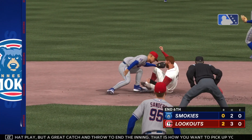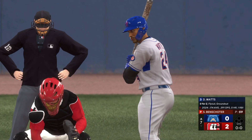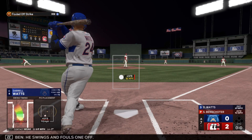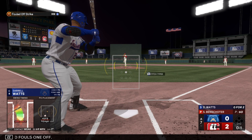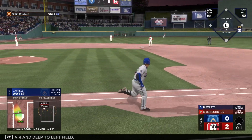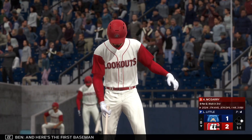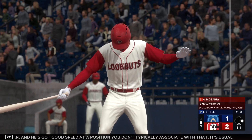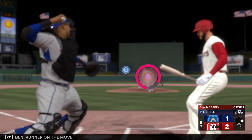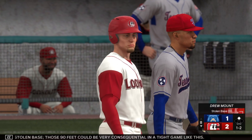That is how you want to pick up your pitcher. He swings and fouls one off. In the air and deep to left field — pulls it in, there's one away. To left field, number 25. And here's the first baseman — he's got good speed at a position you don't typically associate with that. It's usually more of a slugger who might plod a little bit; he's something of an outlier here. One and one, here's the pitch, runner on the move. Pitches in for a strike. Oh, they're safe! That's a big stolen base. Those 90 feet could be very consequential in a tight game like this.